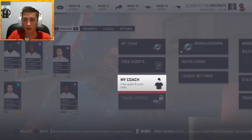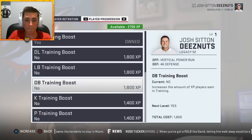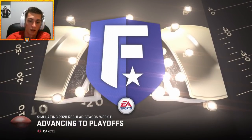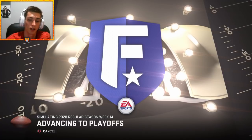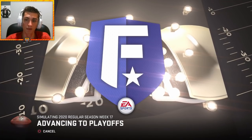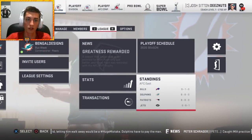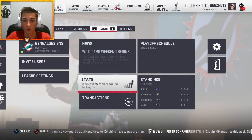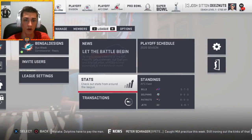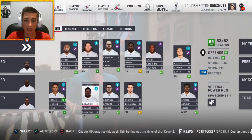I believe this team can win the division. Spending coach XP on defensive backs, then simulating to the end of season three. But we finish eight and eight — losing 30-27 to the Rams in the final week and just missing the playoffs. A season four episode is coming though. We're finally getting some confidence back and re-signing our players. We're in a good position — the draft won't matter too much.